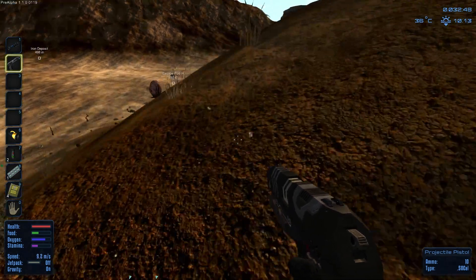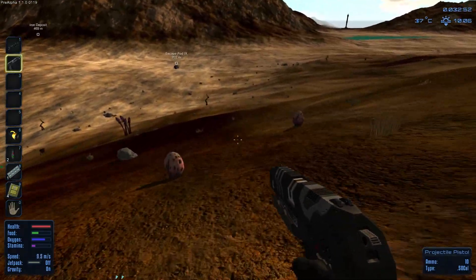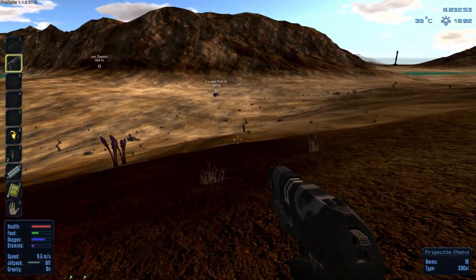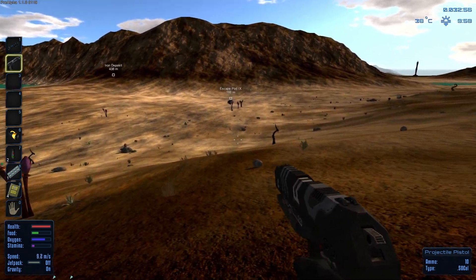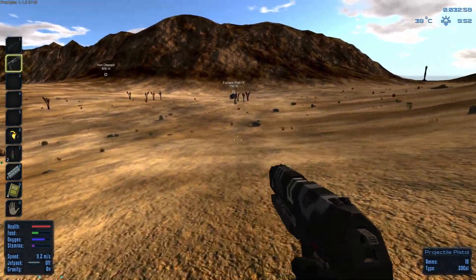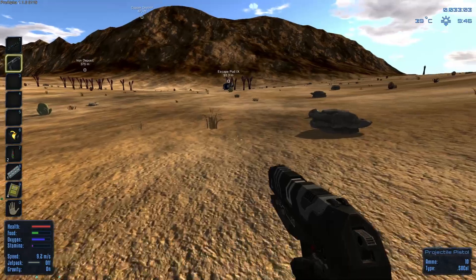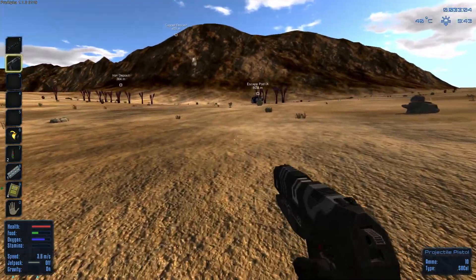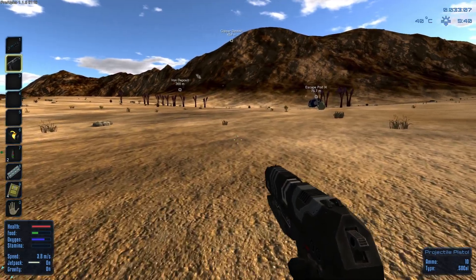It would be nice if it showed you the ammo in your inventory — again, pre-alpha, that will come eventually. Uranium! That's what you get in Space Engineers. My stamina ran out — you can hear that heartbeat. So let's turn on the jetpack. This doesn't help you go faster at all. The jetpack is only good for getting out of holes you've dug yourself into.